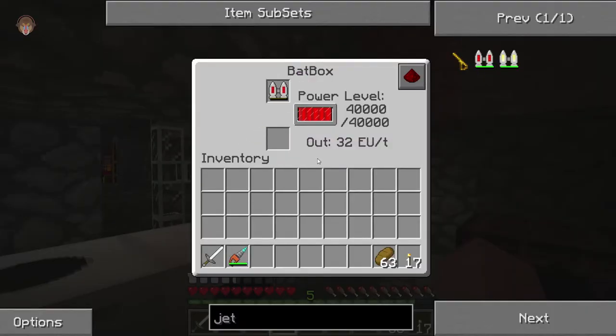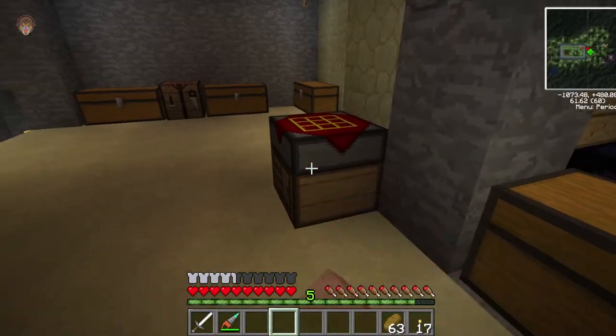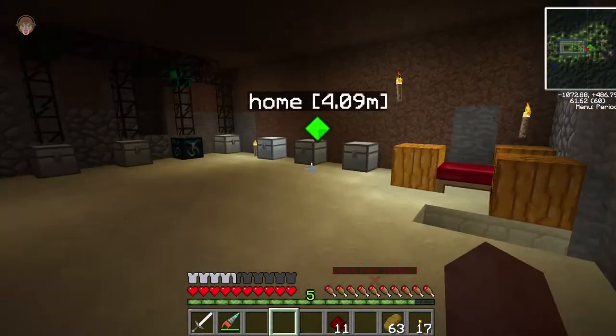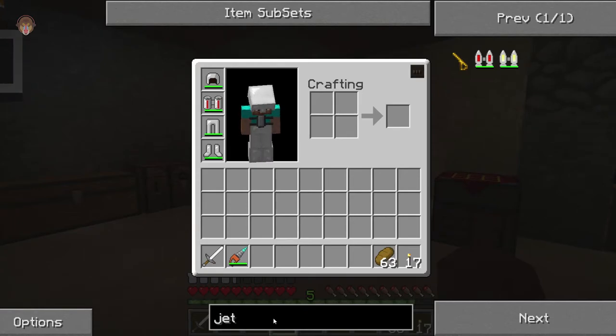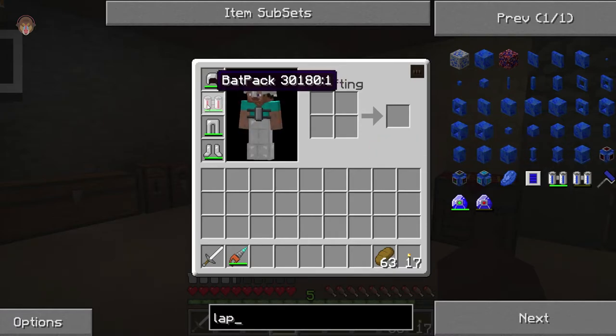Let's go ahead and recharge the jetpack in the bat box — that looks like it might take a while. Clearing out some things: lapis goes in here, redstone goes in here. Already made some glowstone. There are a couple of other things I want to make, like a lappack — it's basically a backpack that holds a lot more charge.